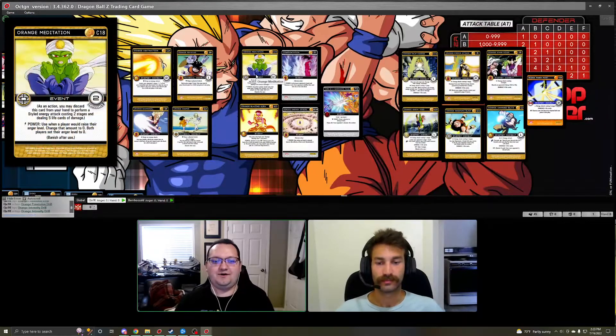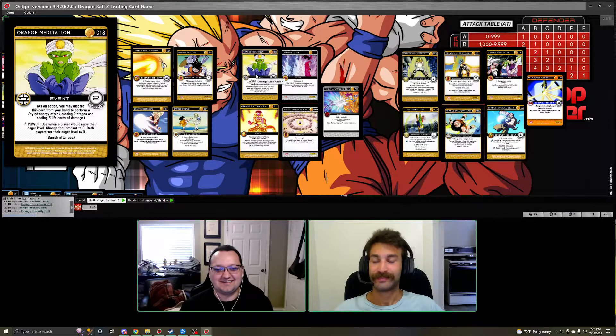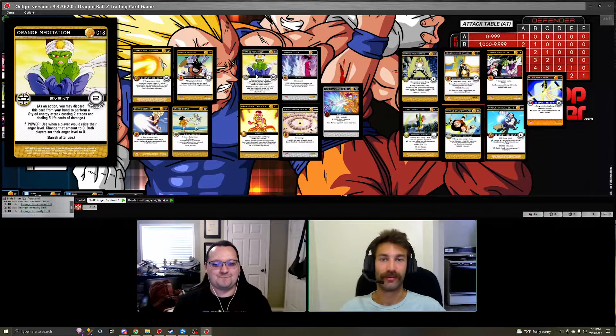Event-wise, we always recommend Orange Meditation in any Orange deck. If your opponent is leveling by anger it gets changed to zero, and then all anger goes to zero — just too strong. And if you don't need it for that matchup, you can discard it from your hand for a styled energy attack that with this mastery costs only one stage and does six life cards. Even at its worst, this is an energy attack that costs one stage, does six life, and has two endurance. Currently this card is limit two, so keep that in mind.